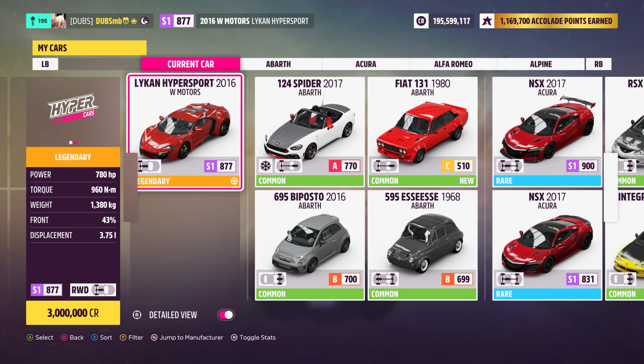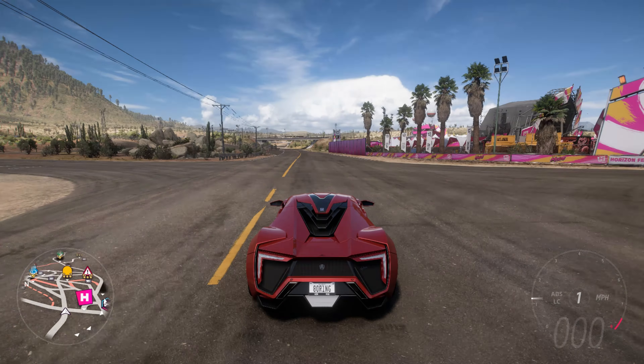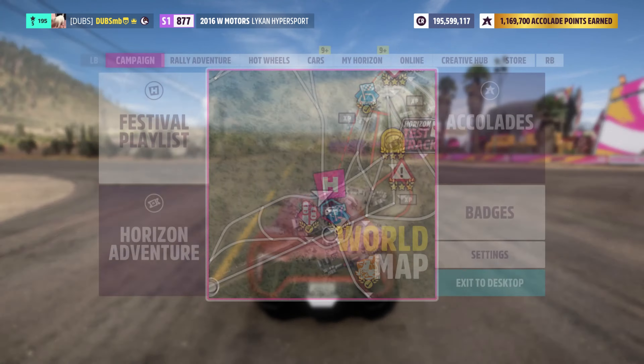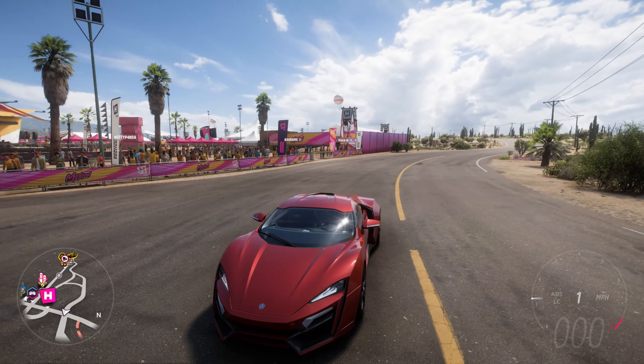Looking at the stats: 780 horsepower, 960 Newton-meters of torque, and it weighs 1,380 kilos - not great. Even in game they made it cost three million credits, which is actually kind of realistic to the real-life price. The performance just does not match its looks. For a 2016 car, if you went back to 2006 maybe those numbers would be ridiculous. You get it by earning 40 points in the Autumn season.